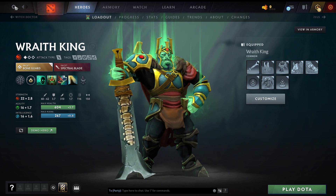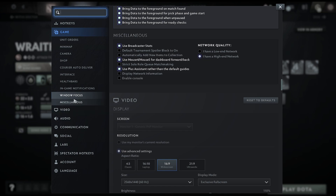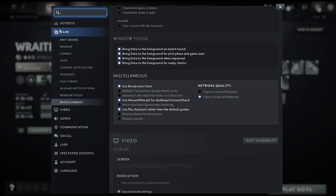Now in the settings, in the gear icon here, I just want you to go to Miscellaneous inside of the game settings, and I want you to click on — basically, I have 'High-End Network' selected. This is going to decrease the latency and improve the smoothness of the game, so make sure that this is set to high-end.